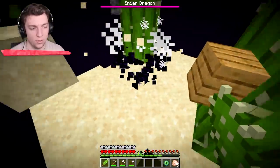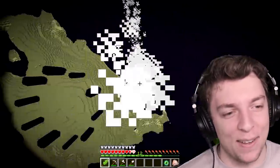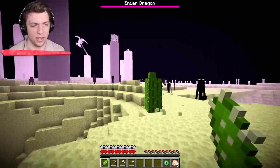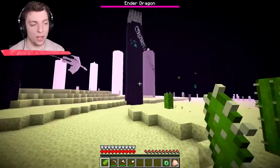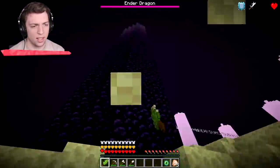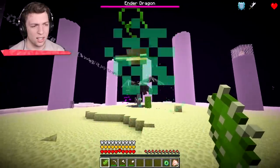Did he fall off? We turned the floor into sand. So how do we do this? I can't fly anymore guys. How did we fly in the first place? Try and just walk up... What the heck? Why is it aiming at you? The Ender Dragon is already down guys. What? I can't shoot it when it's down.